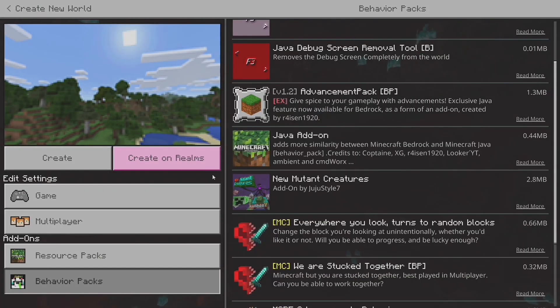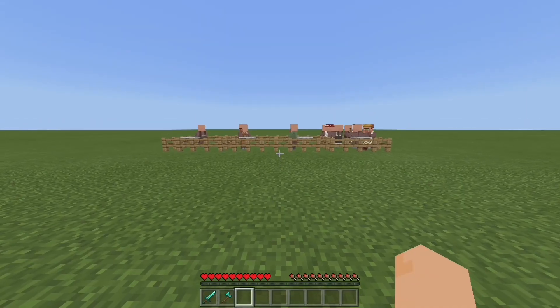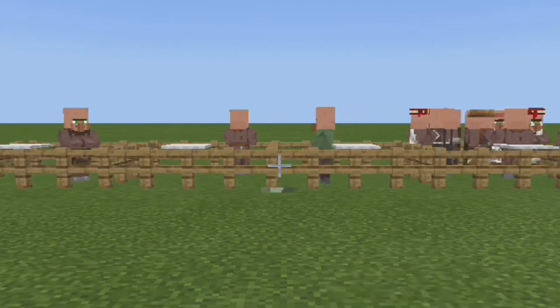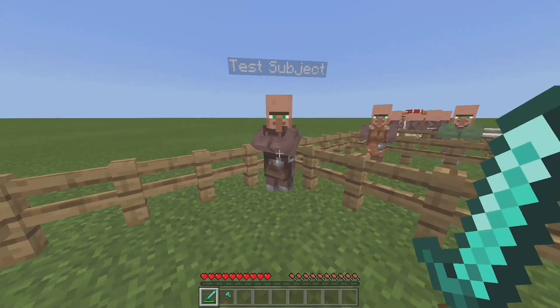This add-on makes weapons have a charge-up like it does in Java 1.9 PvP. There is a sword icon that shows when you are supposed to hit. Here is the difference of timing your hits and spam clicking.